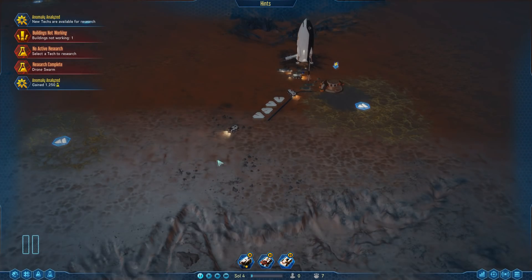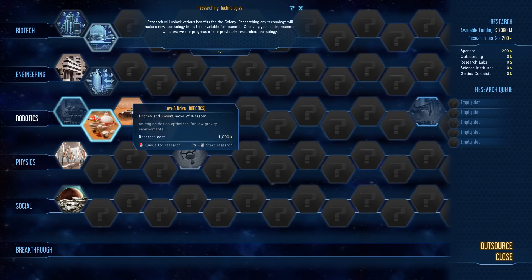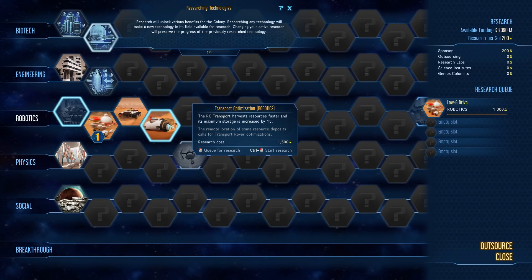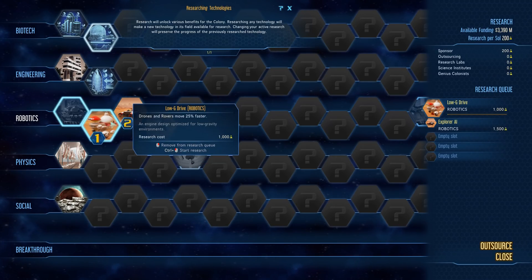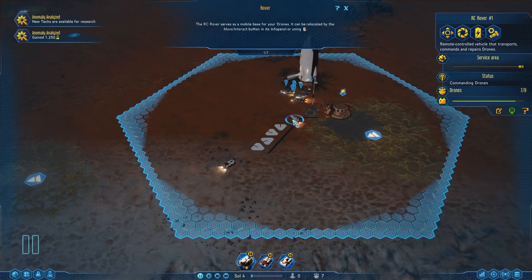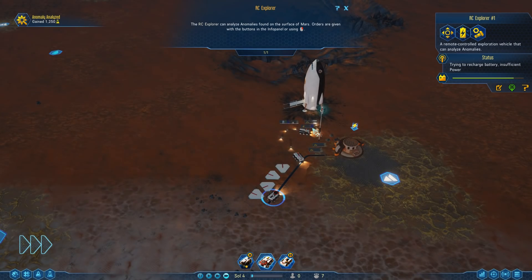So we have just researched our first drone swarm and I've got no active research. I'm going to choose next... the Low G Drive drone for faster drones. Actually, scratch that - we're going for Explorer AI. Every explorer that we've got is going to give us a hundred research points per sol for the explorer that we've got. That is going to give us a massive boost on our research.